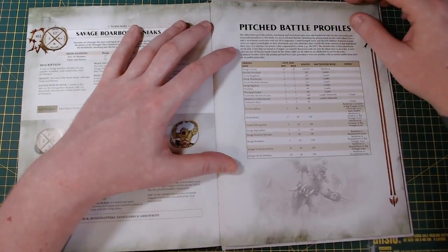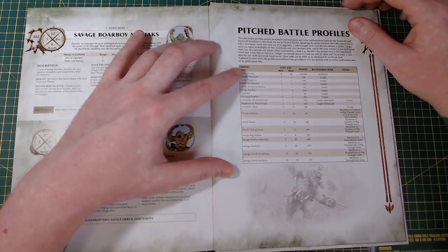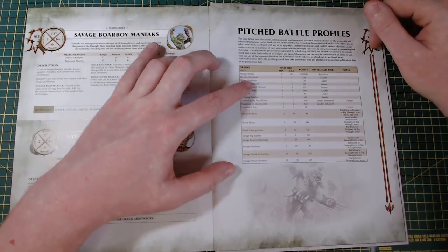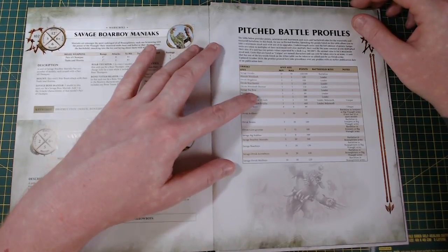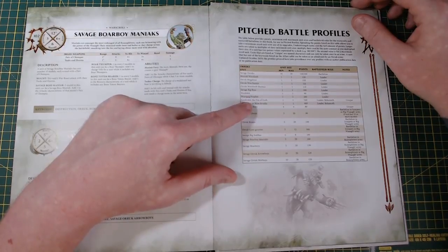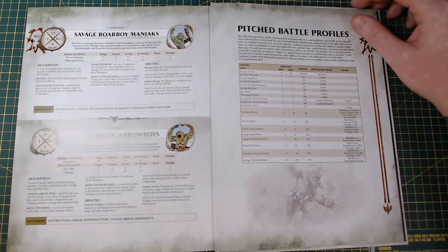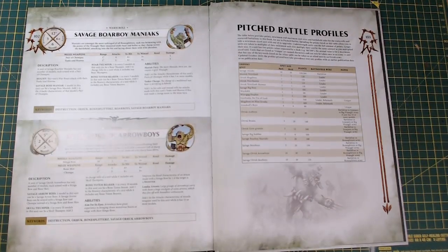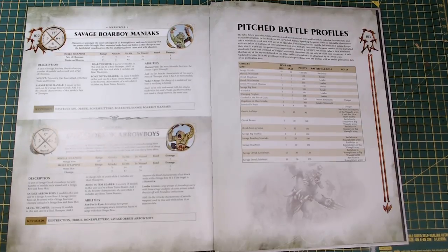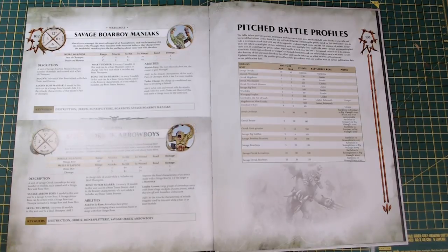Savage Orruks: 120 points for 10, maximum of 30 for 300. They are battle line. Maniac Weird Knob 120, Orruk Megaboss 150, Orruk Warchanter 110, Weird Knob Shaman 110, Savage Big Boss 100, War Dok 80, Word God Prophet 160, God-racket 540, Megaboss on Maw-Krusha 460. Iron Skulls Boys is 80. Ard Boys are now in a unit of five — I'm not sure if that's good or bad. They were 180 for 10 in the General's Handbook, so I think that's not bad.